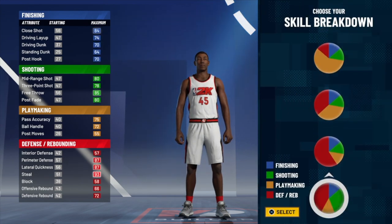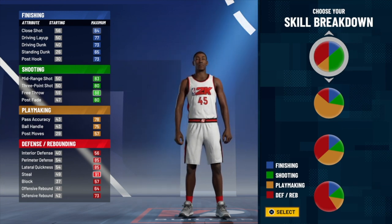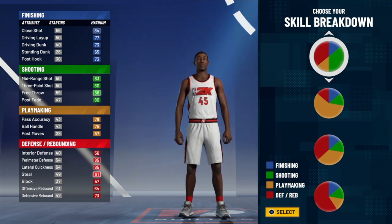For the pie chart, Donovan Mitchell is an incredible three-level scorer — that's one of the things that makes him so special. If you watch the series with the Nuggets, his ability to score in the paint, mid-range, and three points is something special. Coming into the draft straight out of Louisville, he was looked at as a great defender, and that's one of the reasons his potential was so high — he had the potential to be a great two-way player in today's NBA. For those reasons, I'm going to make him a shooting and defending pie chart.